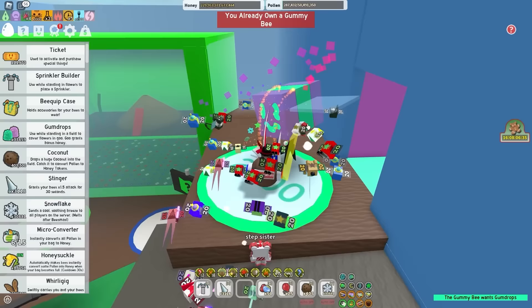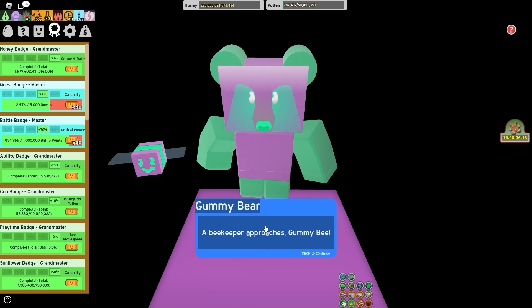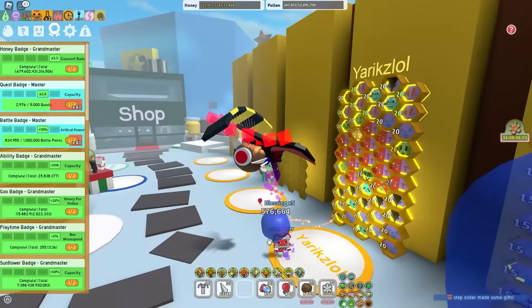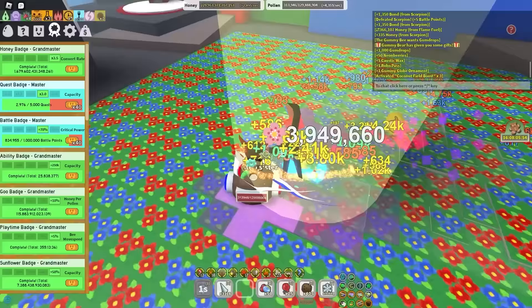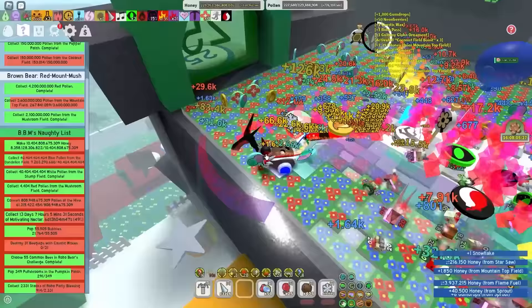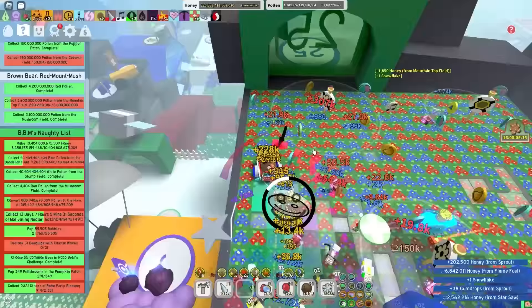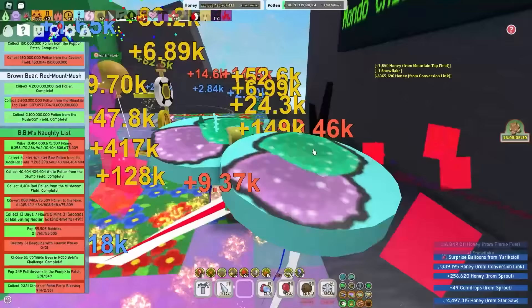Once you unlock gummy bee, get the glue dispenser every single day. The better your goo badges, the more glue you get — make sure you're getting your glue daily. Also, sprouts: when I was progressing in Bee Swarm, I usually ignored sprouts unless they were rare or above. Basic sprouts are pretty useless — max they give you is like a ticket or two. Rare sprouts are good because you get a couple tickets and sometimes silver eggs.